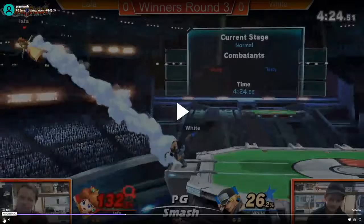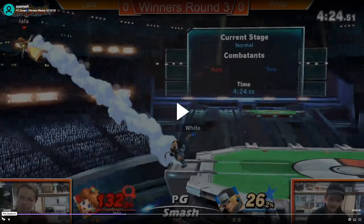No punish. That down smash wasn't too great. Dash grabbing into down throw back air, or running up into down tilt, is probably your best bet. But smash attack — yeah, not the greatest option.